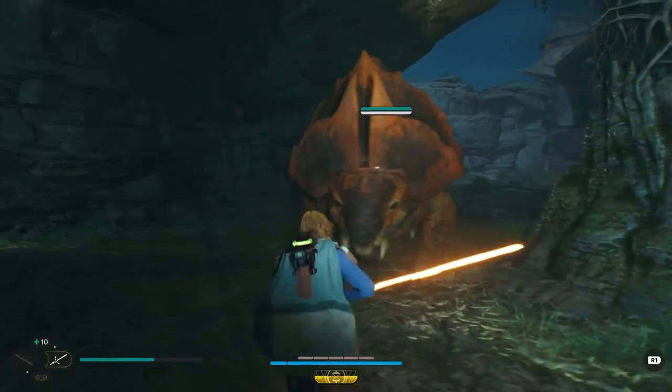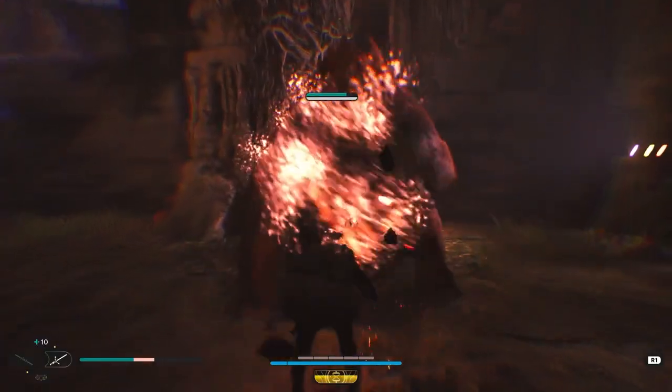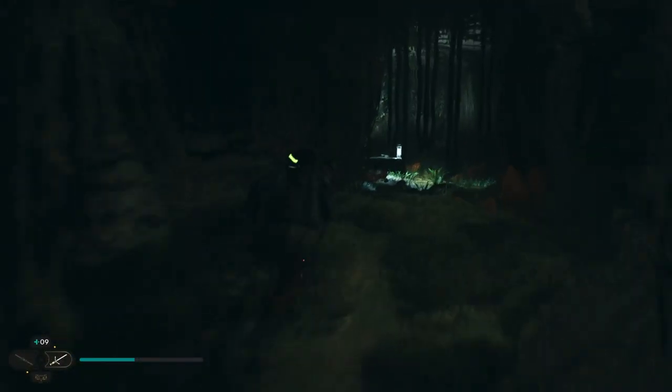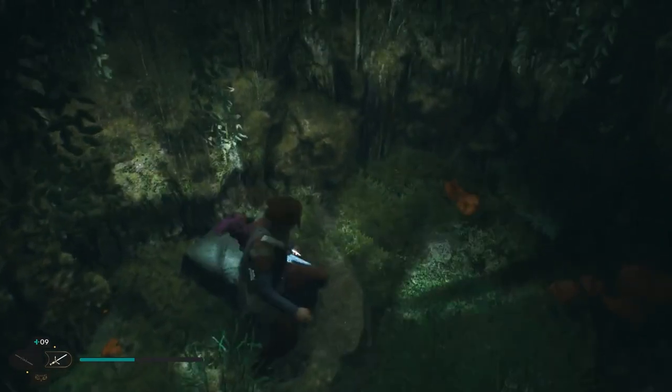Inside this nearby cave is a Bile Maw, who you might want to take out, although you could get away with just ignoring them. Then, using your Nekko, triple jump up to the ledge on the left side of the cave. There is a small camping light here, and right next to it is a hidden crawl space for Cal to crawl through.